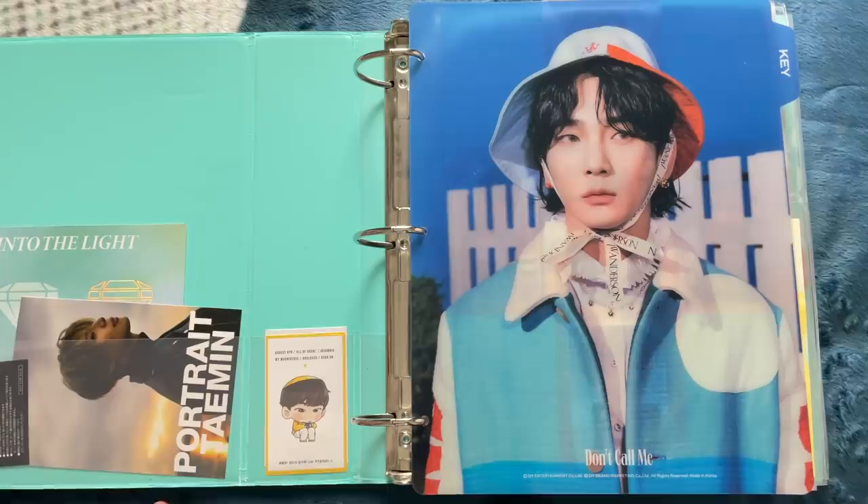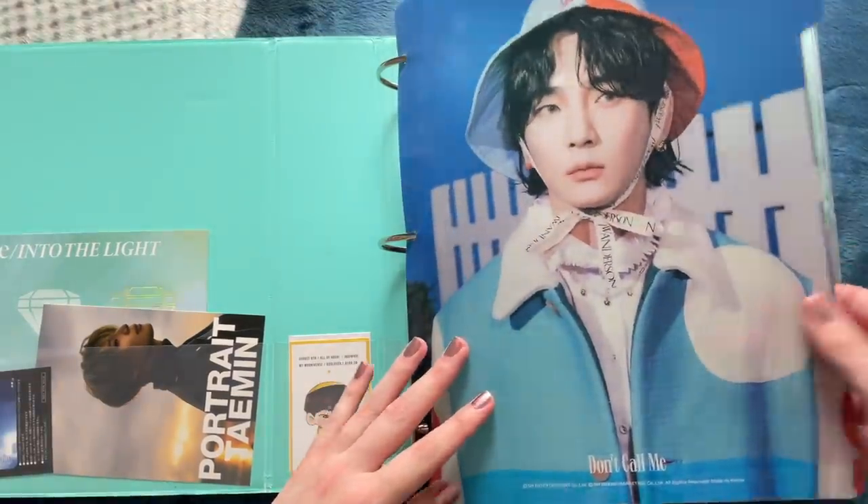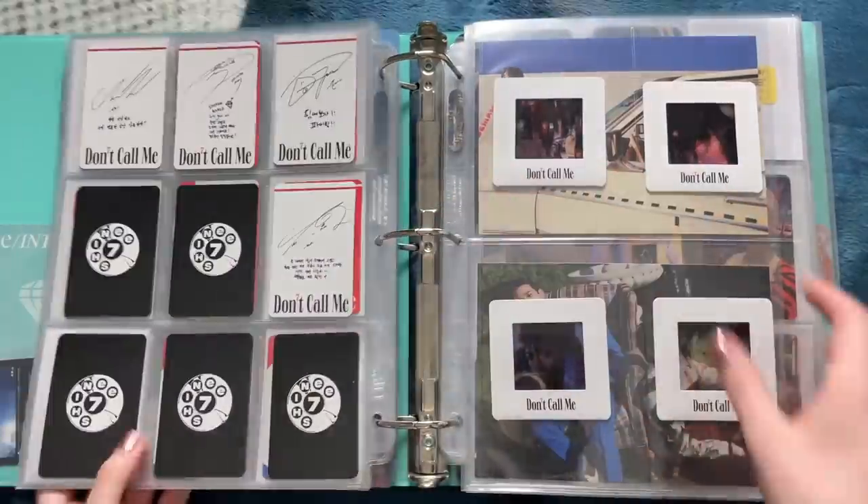By the way, you're sitting on my Key blanket — my legendary Key blanket that always shows up in my room tour videos. It's a double-sided one; I usually have it displayed on the other side but you're sitting on the reverse side. If you couldn't tell, Key is my ultimate bias. Alright, let's skip right to their Atlantis photo cards.